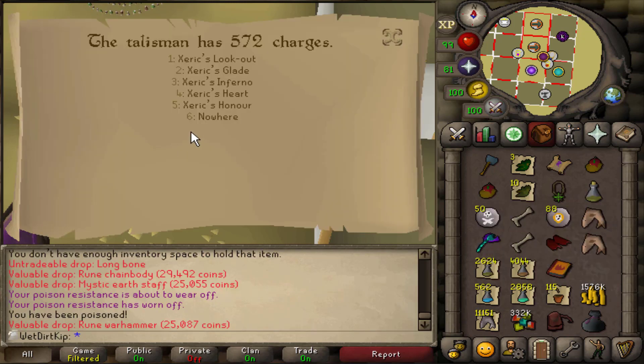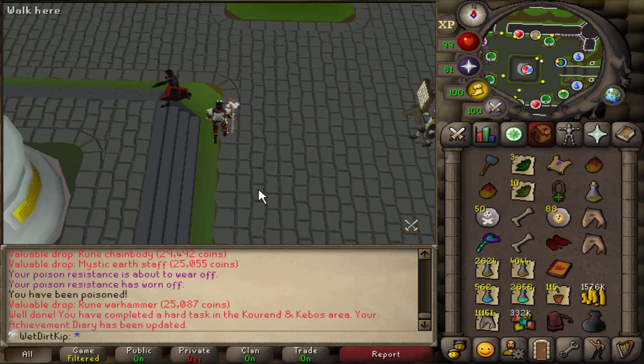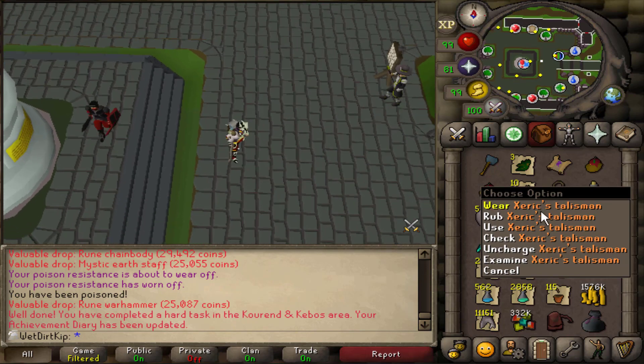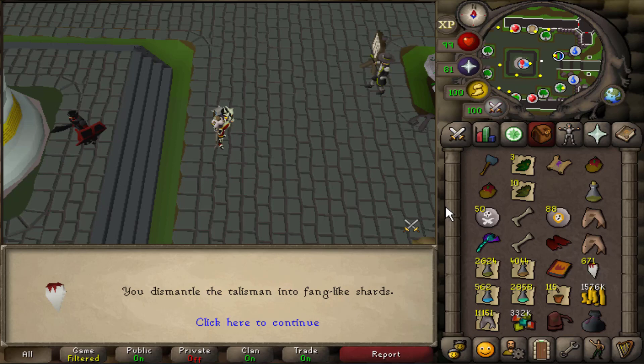Let's go do that task right now so we don't forget to do it later. We can rub it - what was it, was it Heart? I think that was it. Yeah, cool - we got the task done, and then I think we could take the fangs right back out. Yeah, okay, cool - we can dismantle that, and there's 100 more fangs.